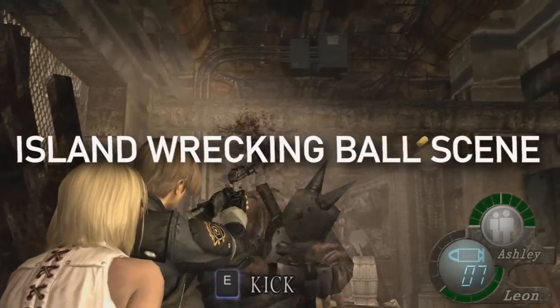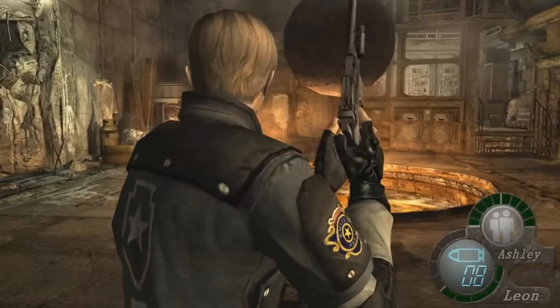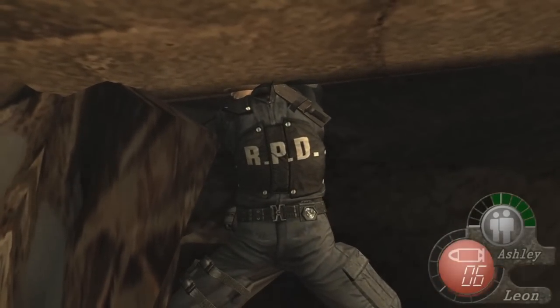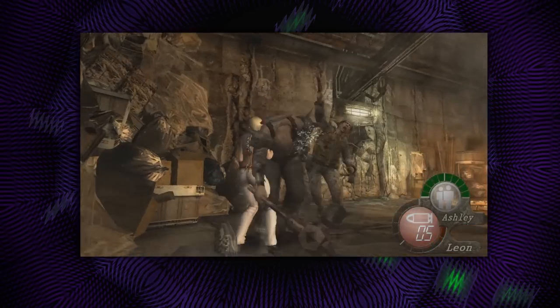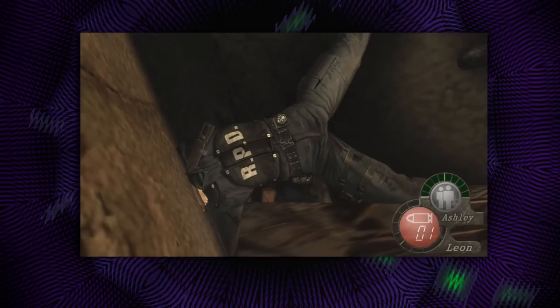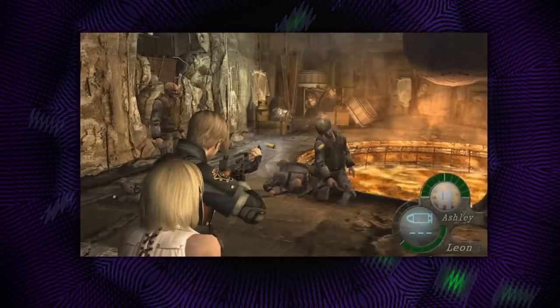Island wrecking ball scene. Some things just aren't fair for Leon, and the wrecking ball scene is one of them. You drop down to the level, Ashley points out the cracked surface of a nearby wall, a quick cutscene — and then this happens. It seems to be more of a technical limitation back in 2004, but it would be really annoying to spawn into an area and have 5 to 10 enemies already in your face. The remake shouldn't have this problem, at least not on the easiest difficulty. This sequence happens far into the game, so maybe the devs thought the player would be well-equipped to handle the quick spawn-in, but it seems kinda unfair.